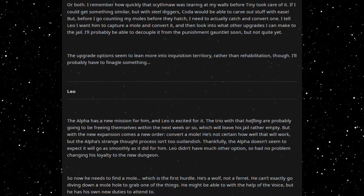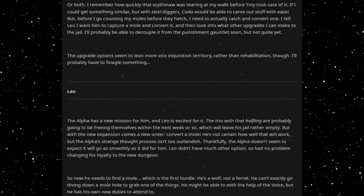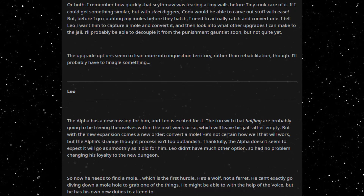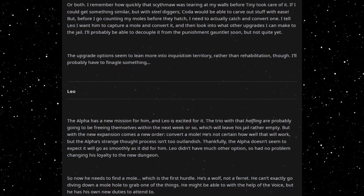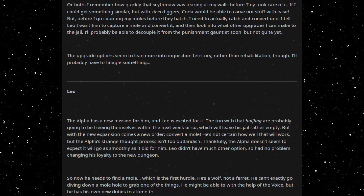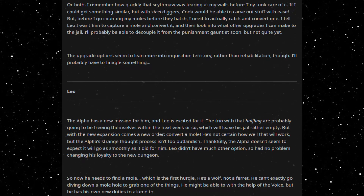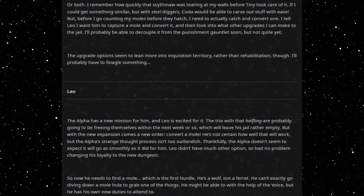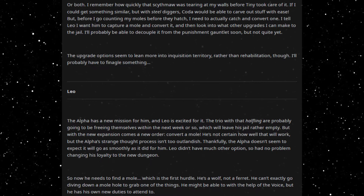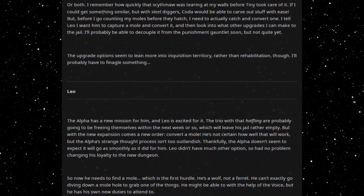Leo. The Alpha has a new mission for him, and Leo is excited for it. The trio with that halfling are probably going to be freeing themselves within the next week or so, which will leave his jail rather empty. But with the new expansion comes a new order: convert a mole. He's not certain how well that will work, but the Alpha's strange thought process isn't too outlandish. Thankfully, the Alpha doesn't seem to expect it will go as smoothly as it did for him. Leo didn't have much other option, so had no problem changing his loyalty to the new dungeon. So now he needs to find a mole, which is the first hurdle. He's a wolf, not a ferret — he can't exactly go diving down a mole hole to grab one of the things. He might be able to with the help of the voice, but he has his own new duties to attend to.